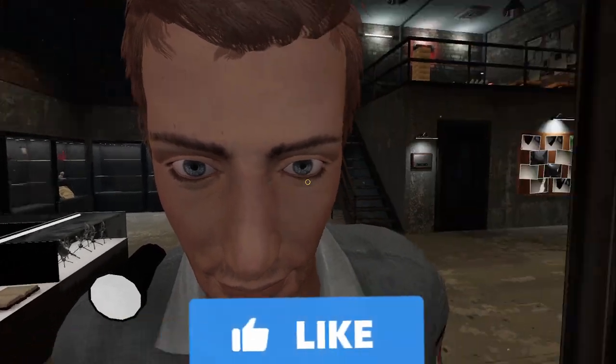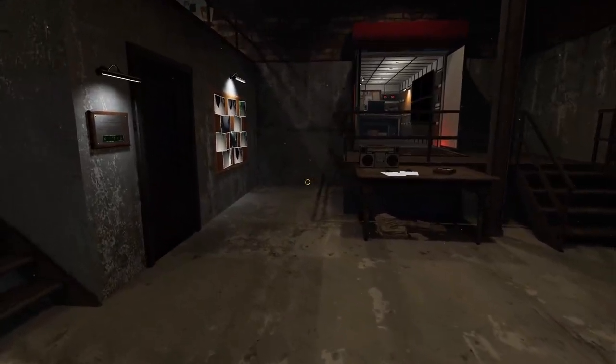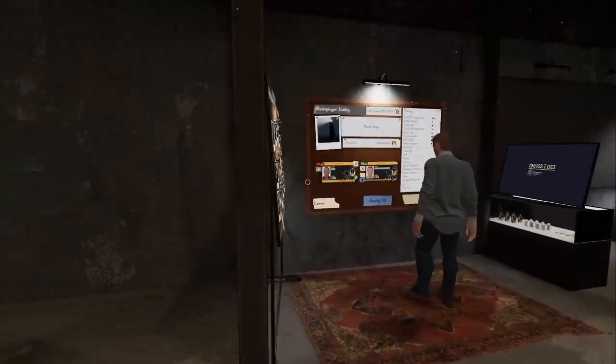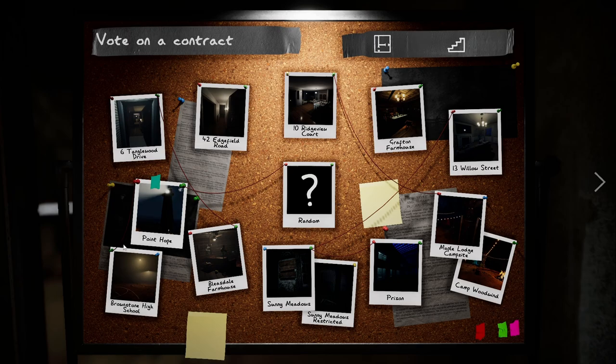It's got 10 floors with 12 rooms. Probably definitely not the biggest map — the biggest map, I believe, is Sunny Meadows with 69 rooms on two floors. That is the biggest map, the second being the Brownstone High School and the prison following suit shortly after. This is definitely on the smaller side of the bigger maps, but because it's a lighthouse, it's enclosed — just a large circle that we're going to have to go up and check out the rooms.